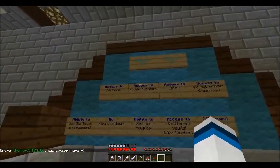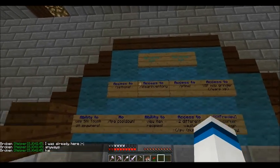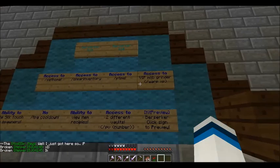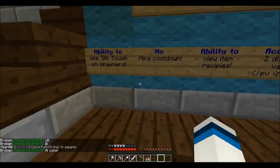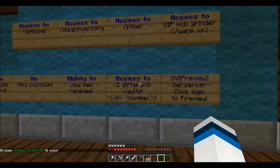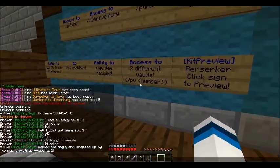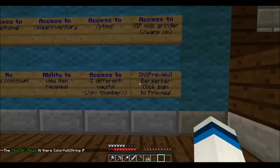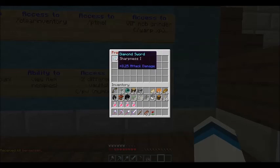Starting from the left, the first donator rank is Berserker for $10. You get the ability to set home, clear inventory, P time, slash warp XP, silk touch on spawners, no TPA cooldown, view item recipes, and two vaults — so you do slash PV one or two. Here's what your kit looks like.